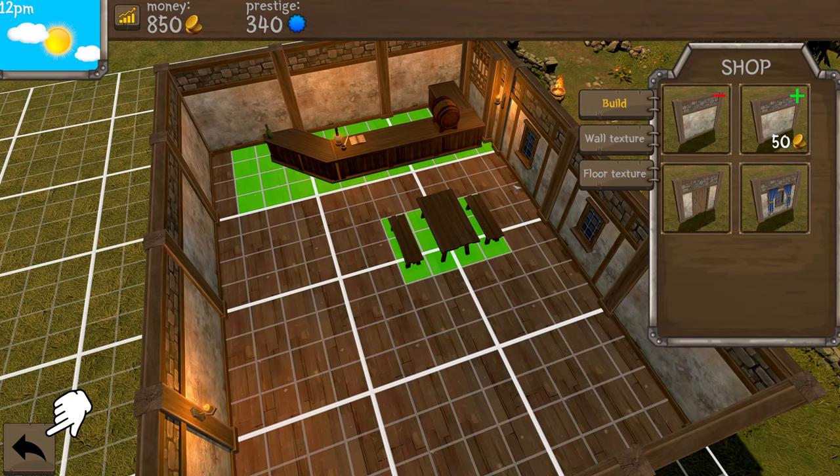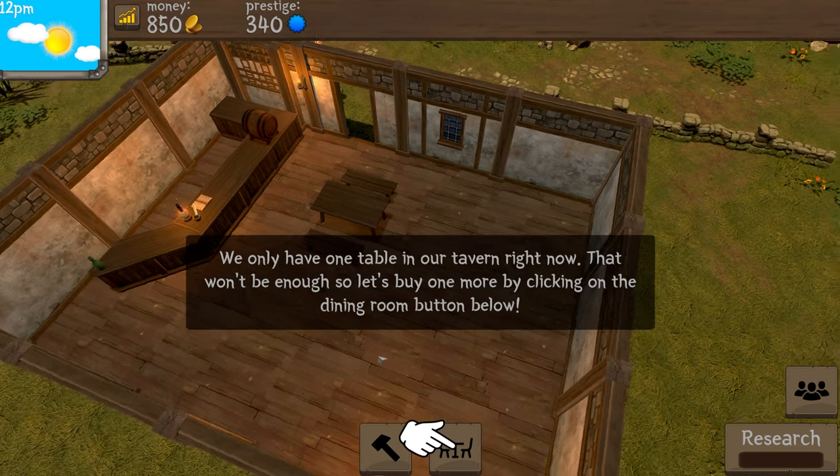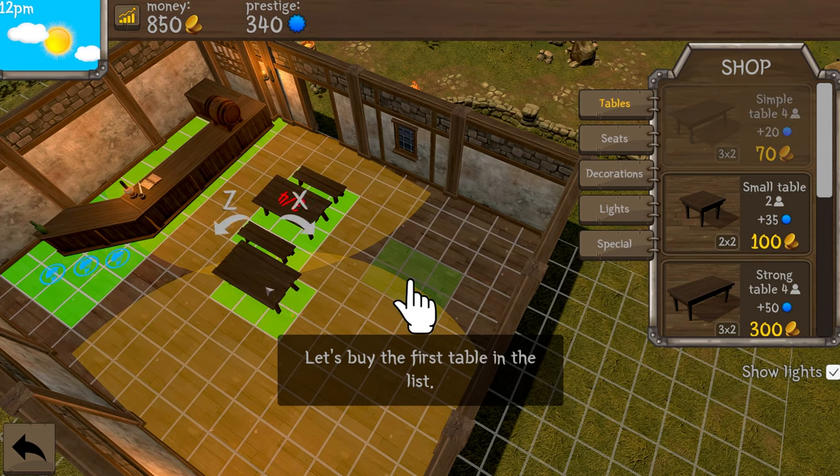We only have one table right now, so I need to add another. Here's the menu for tables and decor. The quality of furnishings you put in your tavern will affect the prestige — and if you're a Boundless player you know what prestige is. The higher quality furniture you get, the more your bar is worth essentially.